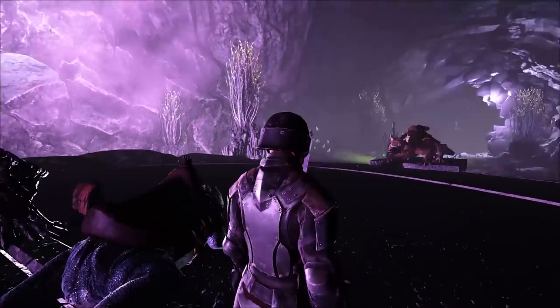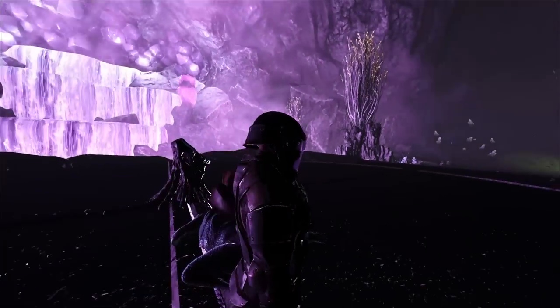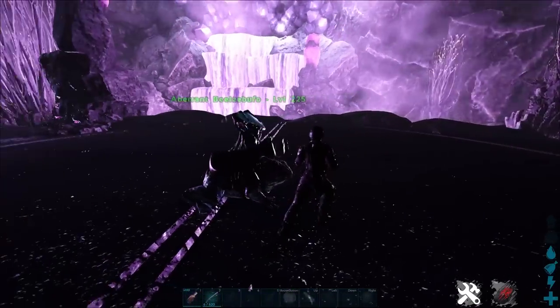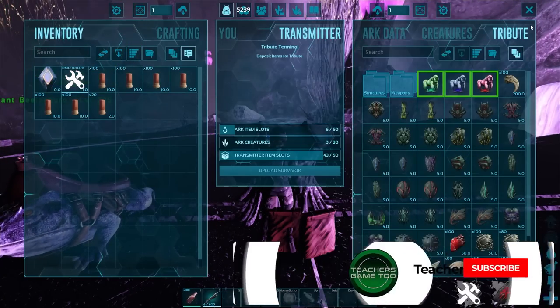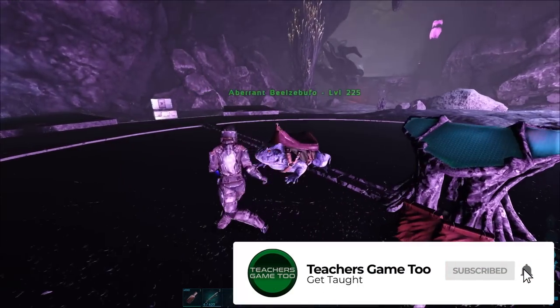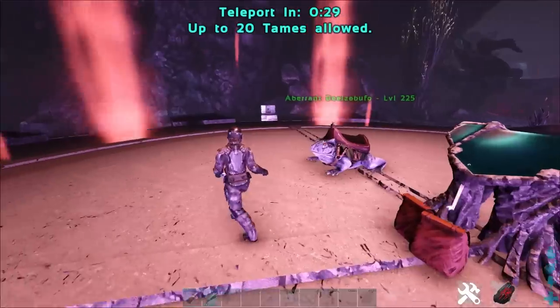What is up? It's Teach here coming at you again with another video. We are over on Fjordor and you can see that I am over at the actual Megapithecus spawn. I've been testing a few different things that we can do in order to actually glitch fight this thing so you don't actually have to fight him at all and you can kind of just sit safely. I'm going to show you how to do it.